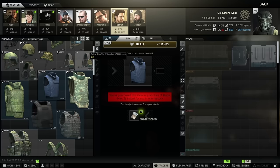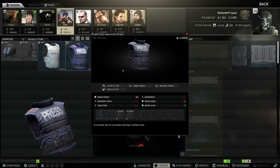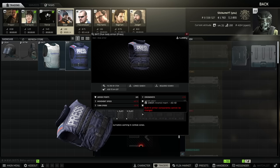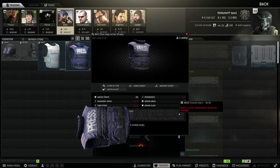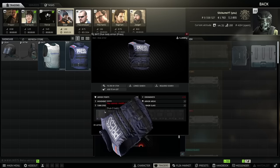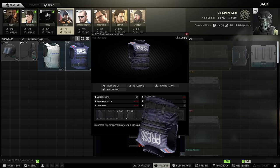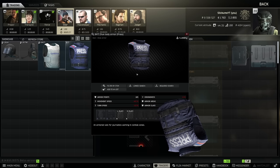Moving on from the Karasa, we're going to take a slight step up and talk about the press vest. This one is good because you can get it from Skier level one. What I like about the press vest is it's essentially the same thing as the Karasa, but you are allowed to put left and right plates in it. The one downside is the soft armor on the press vest has a little bit less durability than the Karasa, but you get all of the same areas of protection, including neck protection, chest, back, left and right side. You can swap the level three plates out for level four and also add side plates.